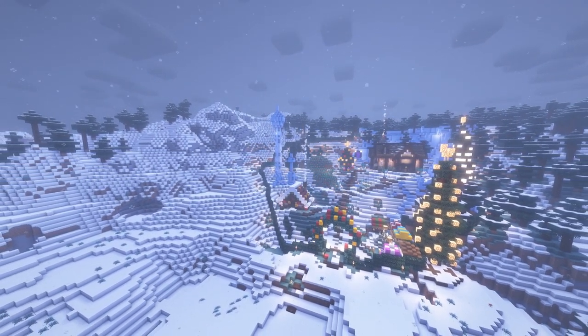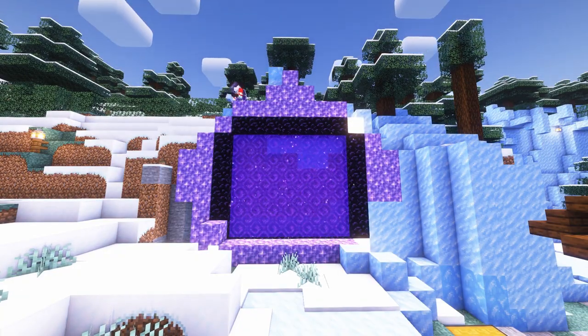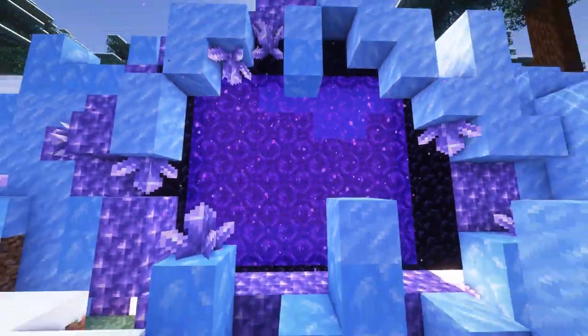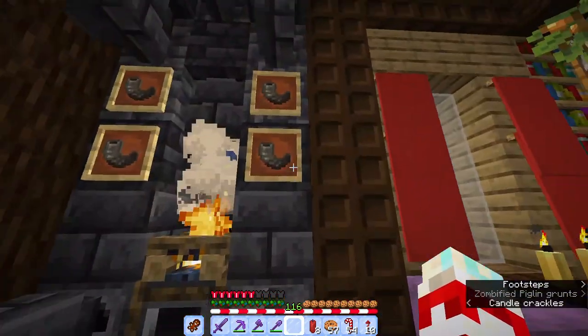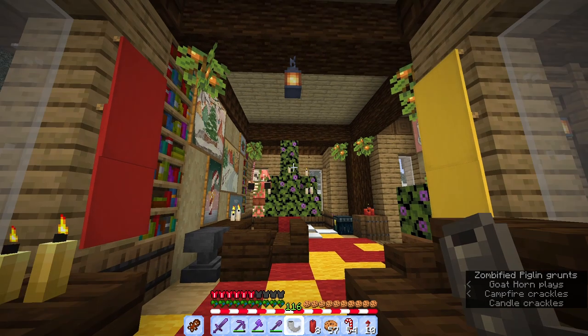I also built a little Christmas market — I'll show it to you in a bit. But first, I have to build this finishing touch — the nether portal. I just used some amethysts and ice, and honestly it doesn't need much more. It looks amazing. Now I can finally open my cozy winter retreat. I already have some visitors — let's go check out the market.